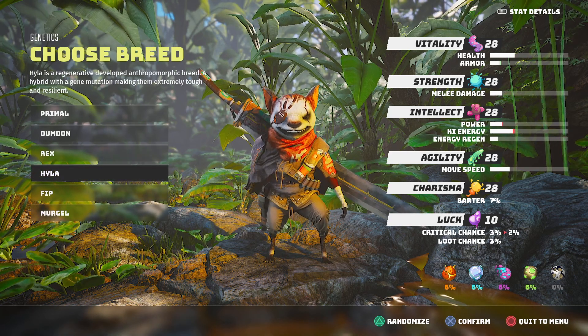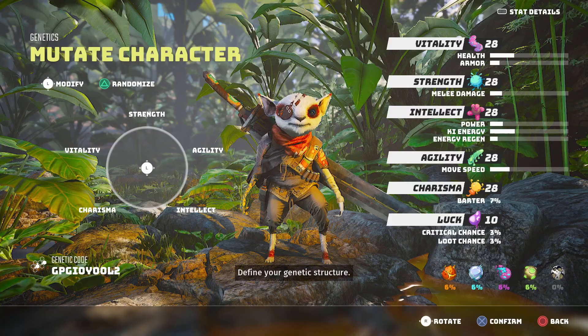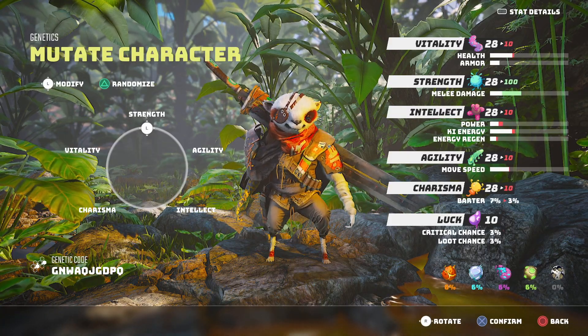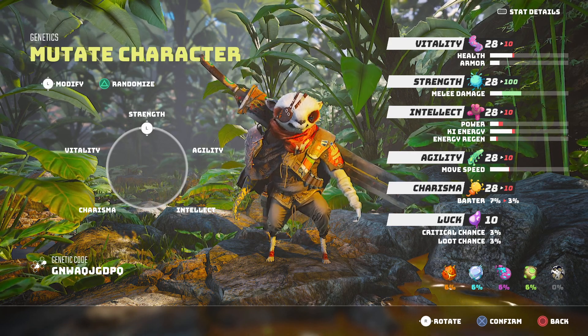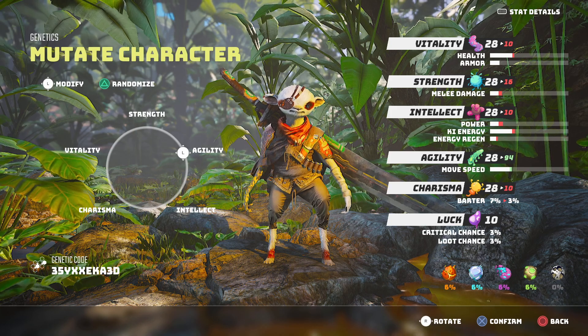We can see the stats slightly changing on the side. Over here, you can choose your attributes. If you want to be more strength, you'll notice that it will actually alter his physical appearance. If we go more towards agility, it'll make him a little bit more slender and nimble.